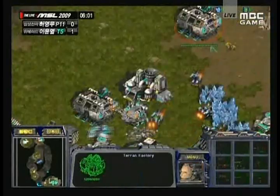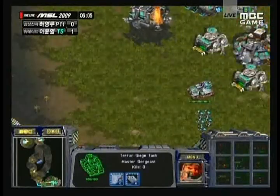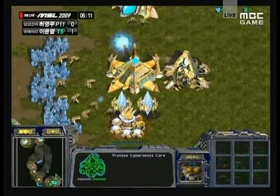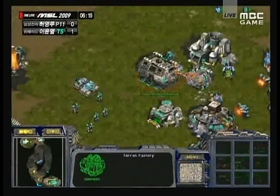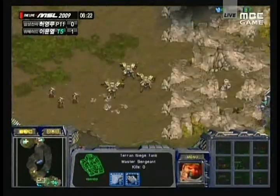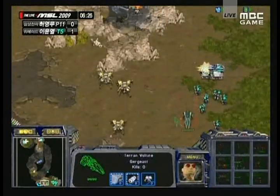So Nata is actually going to be able to hold this off. He's also gotten his second factory out and is going to float his Barracks away, trying to get into a better position. He's now pushed Jangmy back a little bit, but Jangmy has such a huge economic advantage — has two bases mining, fully going. He's going to be able to get a lot of troops, and with that gateway still in position, he's going to be able to build Dragoons and Zealots very close to Nata's base, giving him a huge advantage.